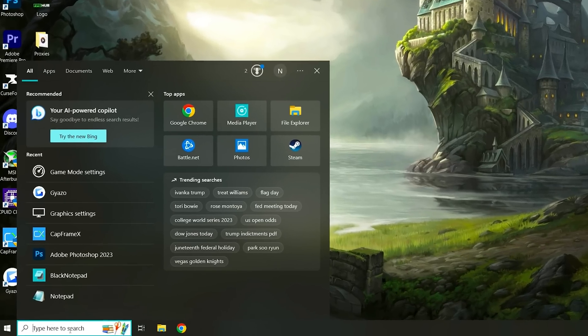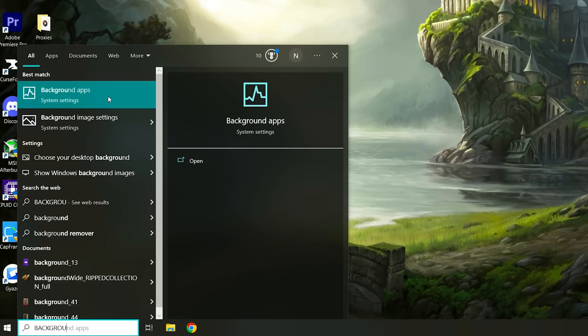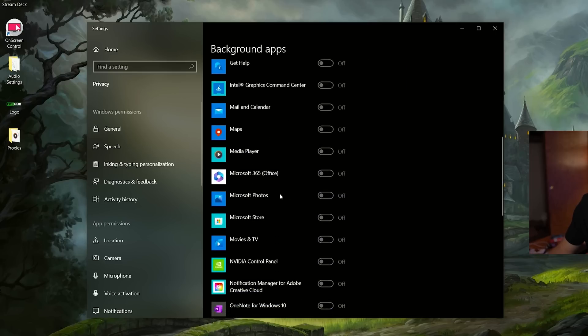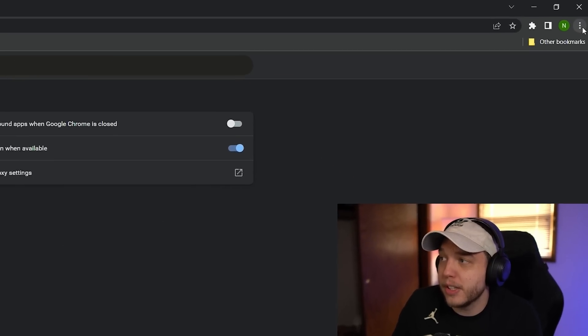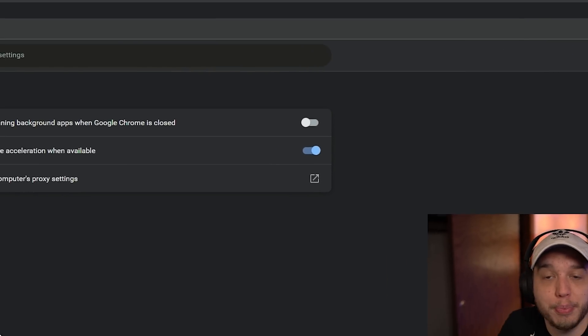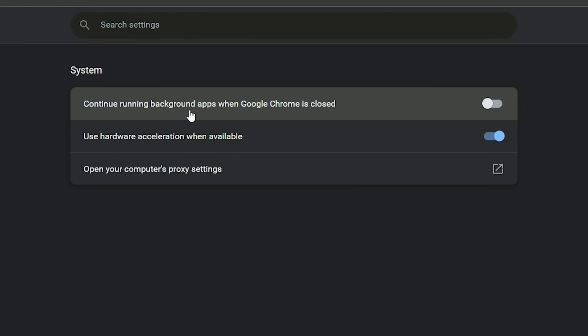Then go back to the search bar and type in 'background' and you're going to see background apps pop up. You want to turn this off because otherwise these apps are all going to be running in the background when you're gaming, which will affect performance. And then if you do use Google Chrome, open it up, click the three dots in the top right-hand corner, click on settings, then click on system, and you'll see it says 'continue running background apps when Google Chrome is closed.'